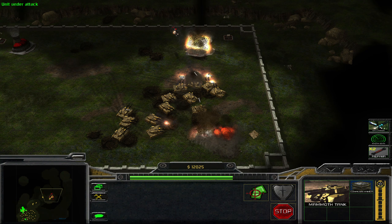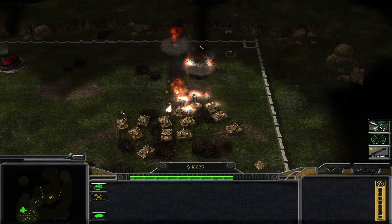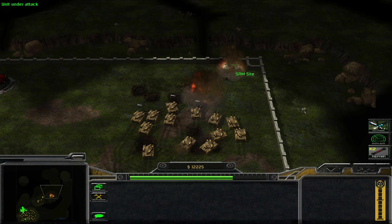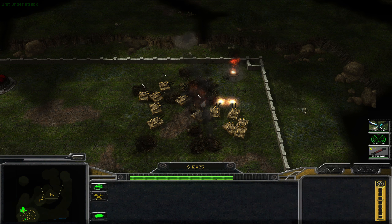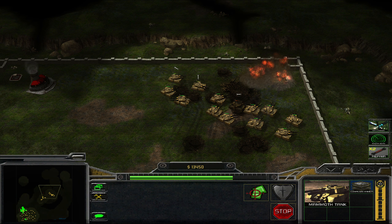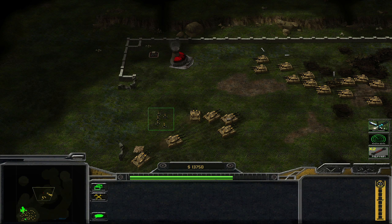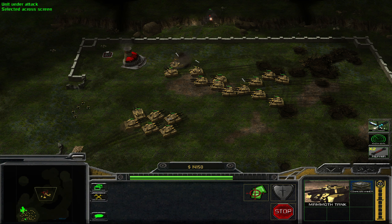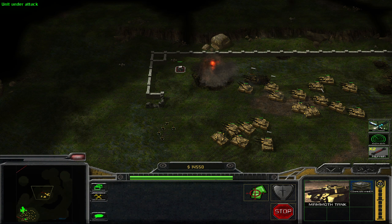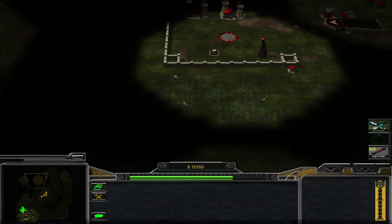Let's destroy the airfield because I don't need more reinforcements from their side. More mammoth tanks, roll in here. Let's blow up more stuff. That was rather successful. Engineer — priority target. Start pounding there — more engineers — and then boom, we're going to end this right here right now.